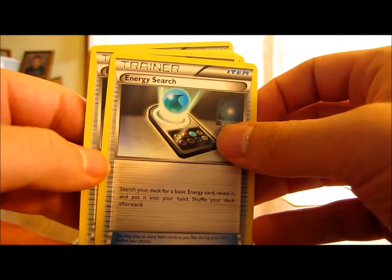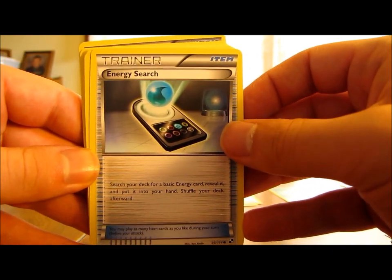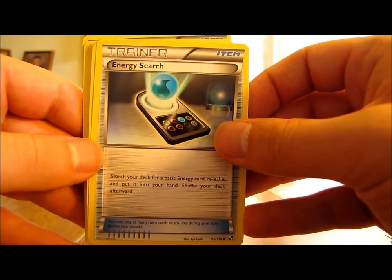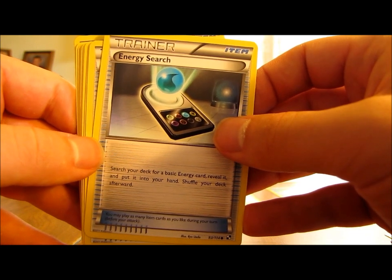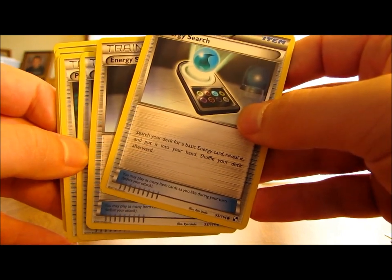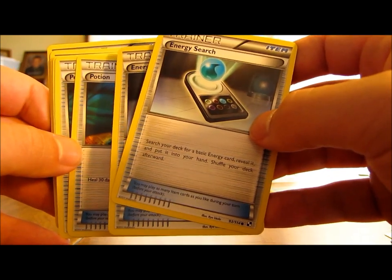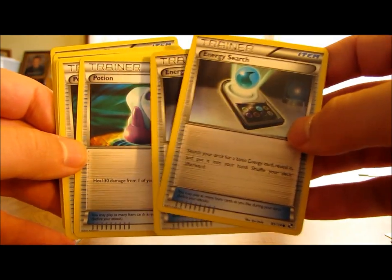Now we have trainers — two of each. Energy Search lets you search your deck for a basic energy card, reveal it, and put it into your hand, then shuffle your deck. These cards are important if you have Pokemon like Gigalith that take 4 energy cards — you can use both of them in one turn to get 2 fighting energy cards into your hand. You also have 2 Potions, which heal 30 damage from one of your Pokemon to keep them alive a little longer.